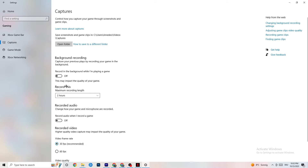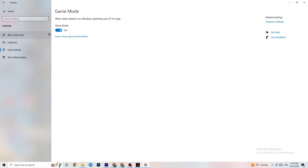Next, click on Captures. Go to Background recording and find 'Record in the background while I'm playing a game' — turn this off. If Windows is constantly recording in the background, it will impact your game and overall experience. If you want to record, use OBS instead. Also check that Record audio is turned off, as this also eats performance.